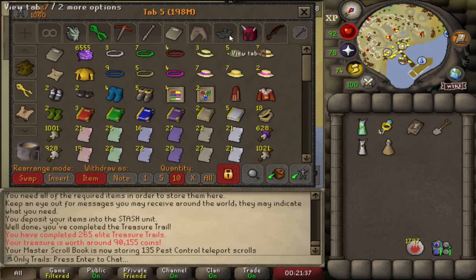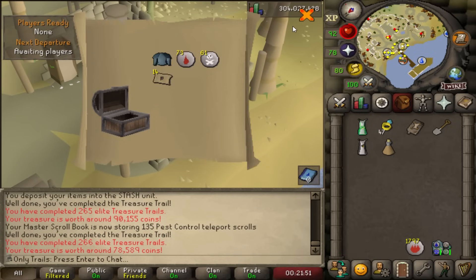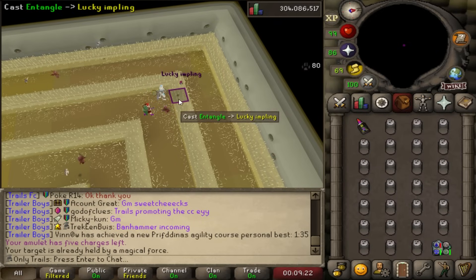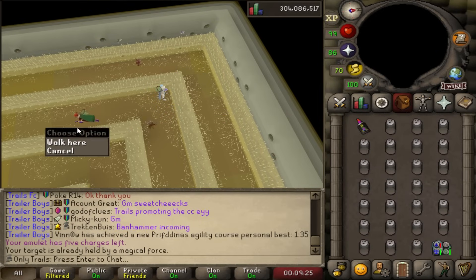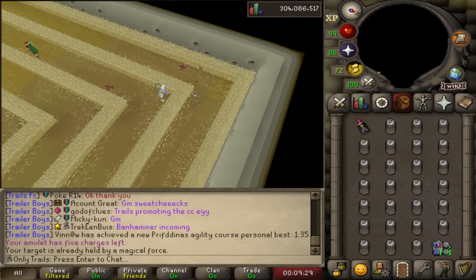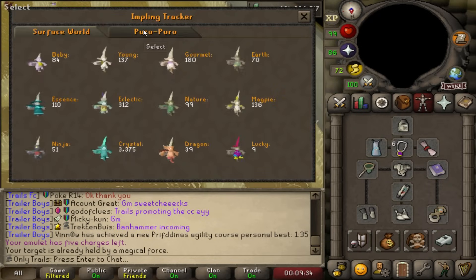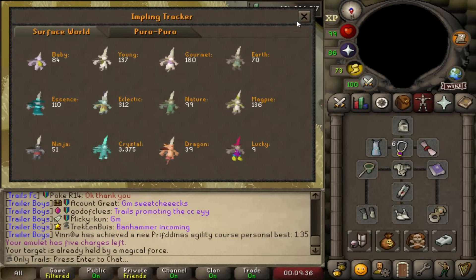We've got another elite in the bank so we'll open that too — just for the road. 303 mediums stacked right now. I was racing this guy in Puro Puro — I'm assuming that's a bot. Everyone you see in Puro Puro is a bot. We got another lucky imp — the eighth this session, seventeenth total. A rune item from it — I guess that's elite table. Could have been worse.